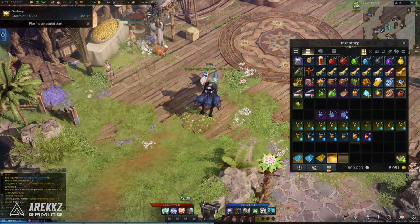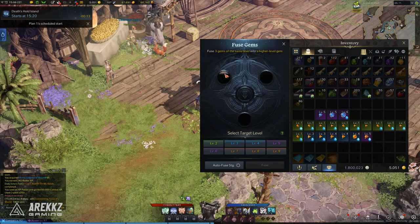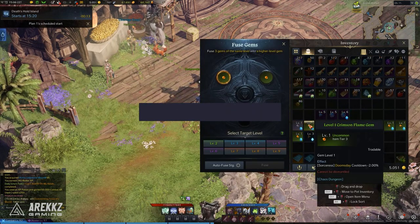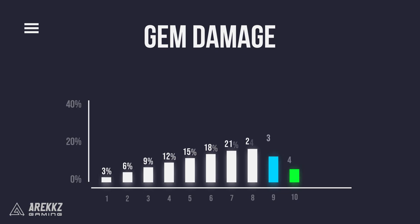You can level up the gems through fusion, which will increase the bonus damage or cooldown reduction all the way up to level 10. The damage bonus of the gems will increase by 3% per level up until you reach level 8, at which case 8 to 9 will give a 6% increase and 9 to 10 will give a 10% increase, for a maximum bonus of 40% damage for a particular skill.